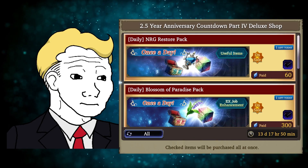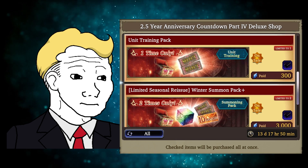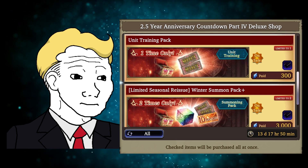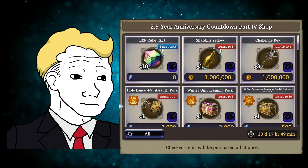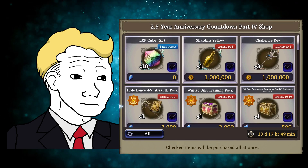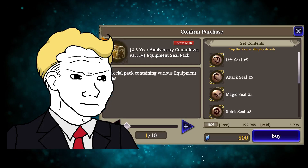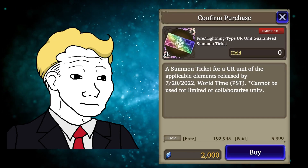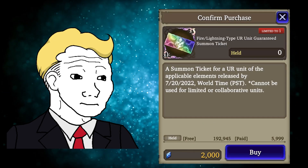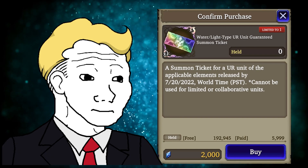Moving on to the deluxe shop, the disappointment streak continues, as there isn't much here that is worth spending paid VC for, at least in my opinion. For the regular shop, as usual, get the free stuff and the stuff available for Gil. Also, absolutely avoid this — this is awful. The 2-element random UI unit tickets are back, and you should continue to deny their existence. Not worth your VCor, my children.